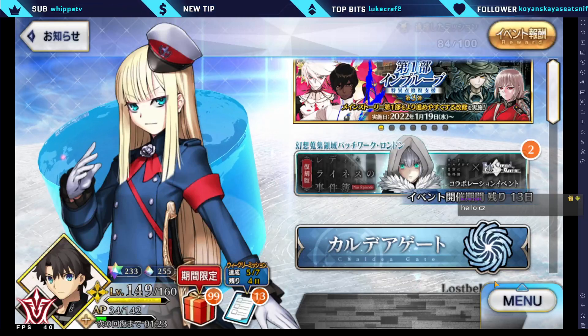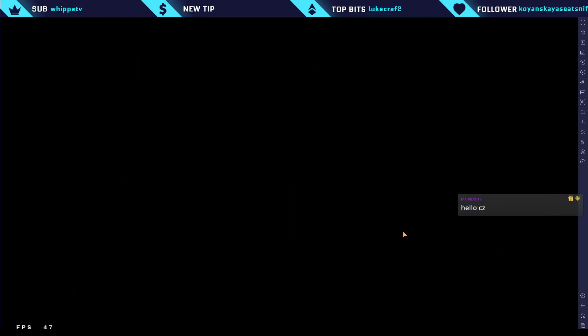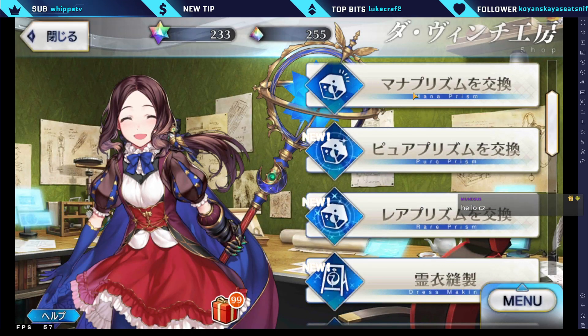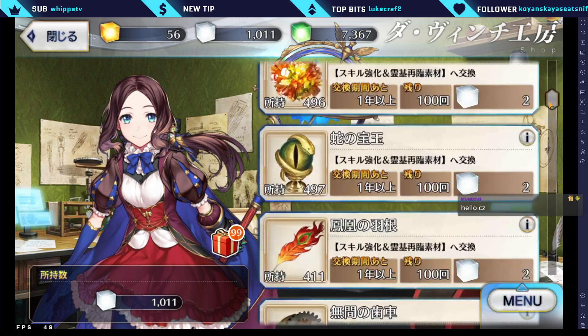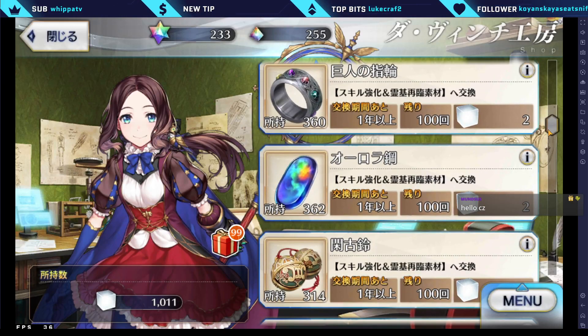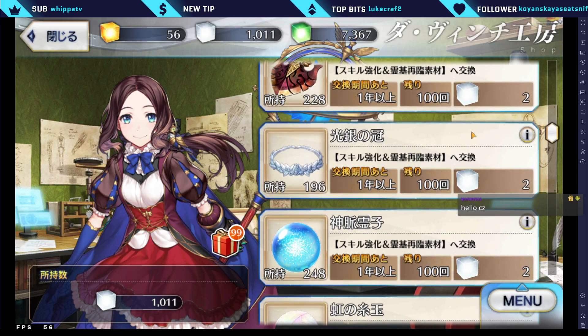From what is indicated here in the shop, let's take a look. Right below the Mana Prism shop is the new Pure Prism shop, and you can see it pretty much has all of the mats listed.